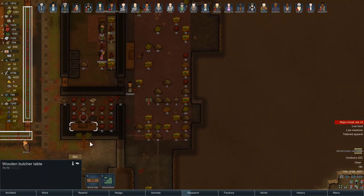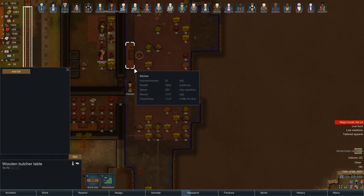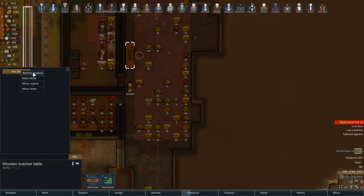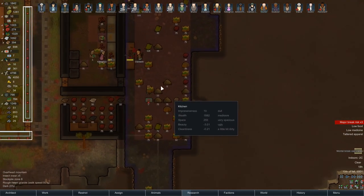They've got the butcher's table done. Let's pause for a second. I'm still going to make kibble out here but we're going to do the butchering of creatures in here. Butcher creature, do forever, cooking skill — I don't know, four. Just drop it on the floor — animal corpses — and that's all we need to do.